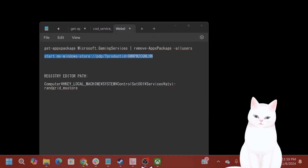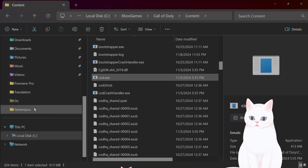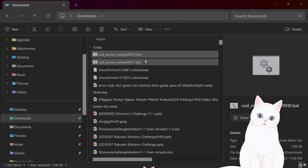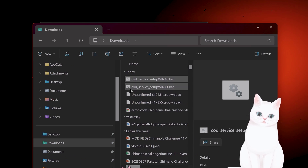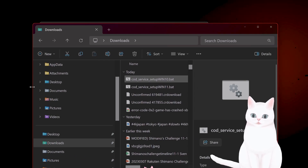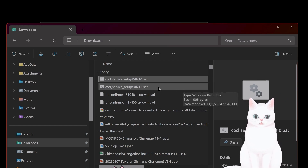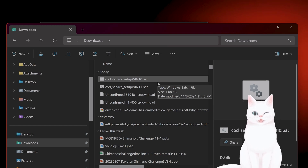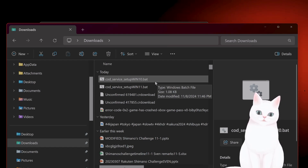The final fix is the one that seems to work for the most people. Download a batch file — a .bat file — link is in the description. It will be flagged by Windows as an untrustworthy executable, but it's not a virus. I'll also upload a .txt file so you can review the contents first. If it looks okay, change the extension to .bat and run it.